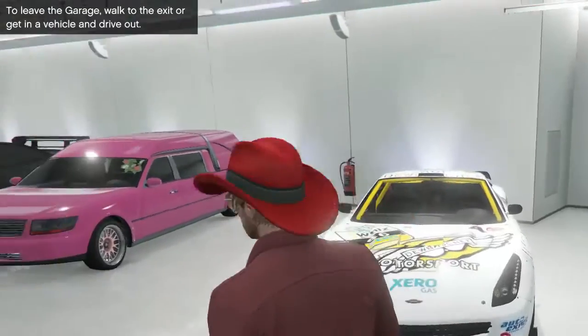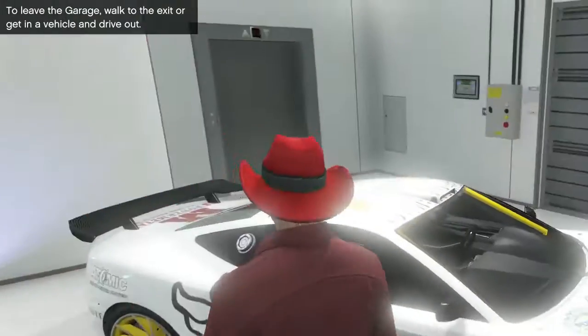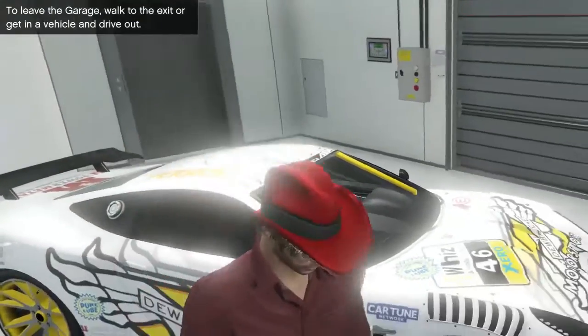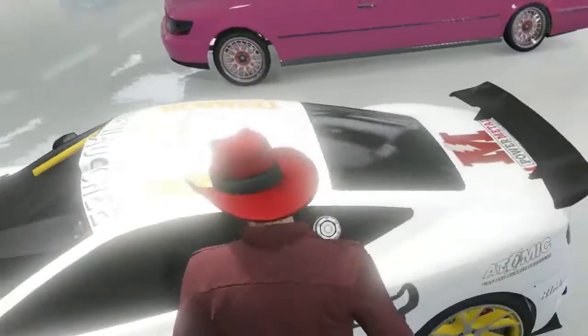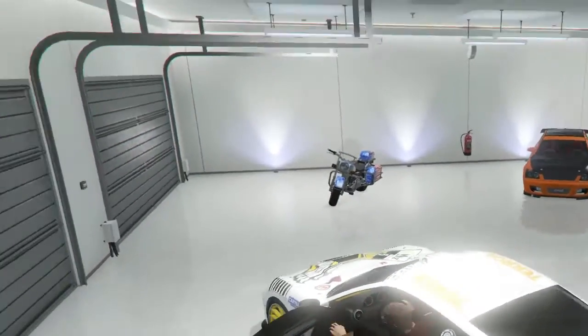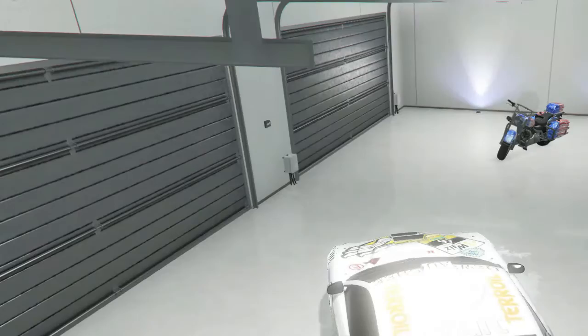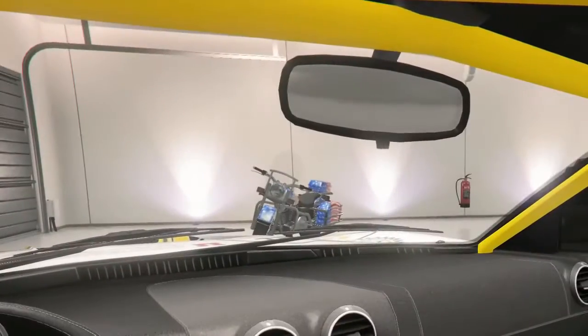Okay, so this is the other garage. The first car is the Jester — or Masakuro race car. I just made it white and yellow, although it kind of matches the paint and stickers on it. It's a pretty cool car, it's very fast. Pretty great for those races that I never do. And this is the interior — pretty nice.